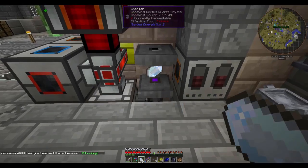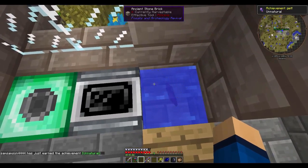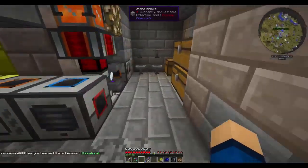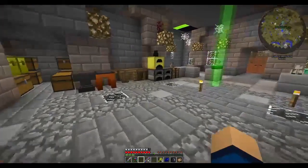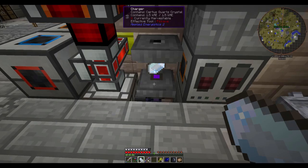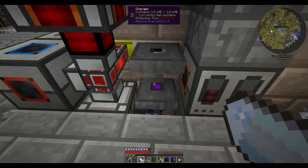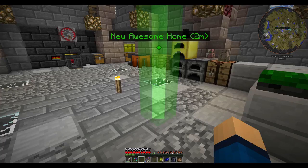We got more charged certus quartz so I'm just going to sit here and charge up some more. Okay, I made nine of these charged certus and nine nether quartz too - super fast and easy. It doesn't take long at all. It's a little strange how it works - it doesn't always want to charge right away. Sometimes you throw it in and it goes right away, other times it takes a while. I just find if you spam click it a little bit and give it a couple seconds each time it works fine.